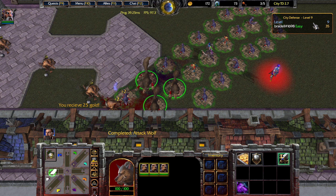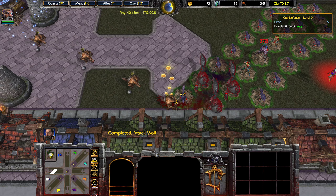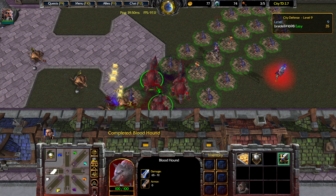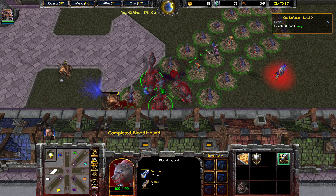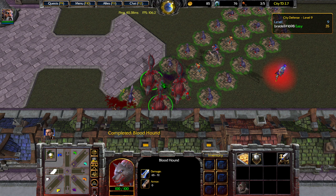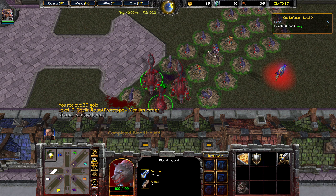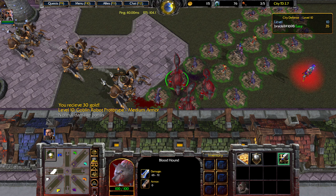On level 10, it's going to switch from piercing armor units to normal armor, which means you want to upgrade 3 Bloodhounds to make sure you can take out the enemy waves successfully. If you have 3 Bloodhounds, they can pretty much take out all the units in the wave in one hit.